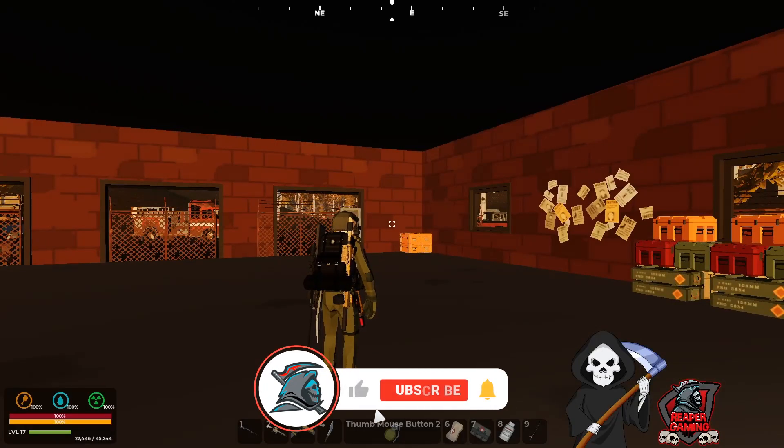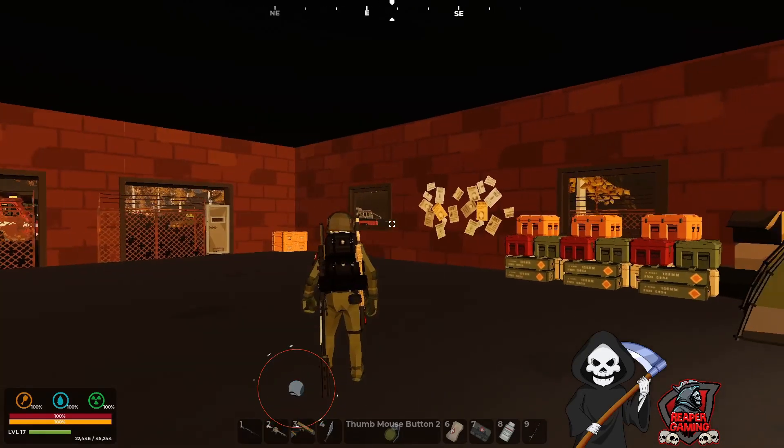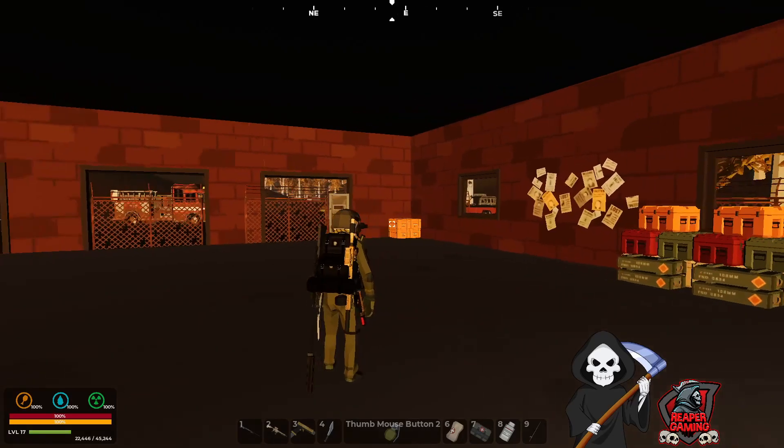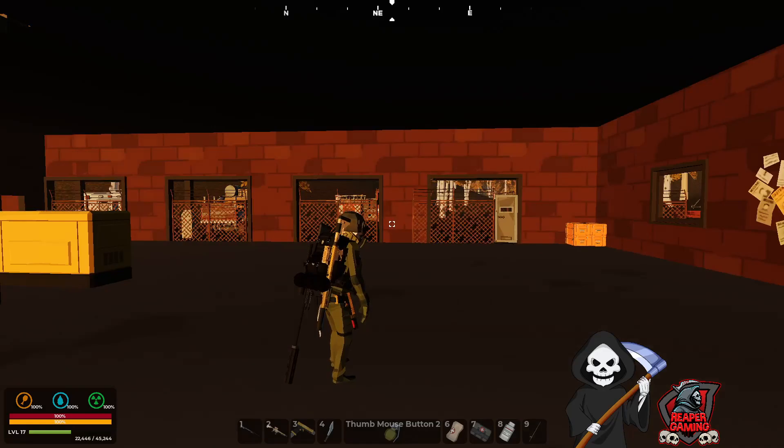Hello everybody and welcome back to the channel. For anybody that's new to the game or is still playing, there's been a change to the user interface with some of the items. For people who have already played the game, you've always been wondering about what's my battery gauge at for the night vision goggles or my flashlight, or what's my filter level for the respirator — you would always have to go into the menu and check. Now you do not.